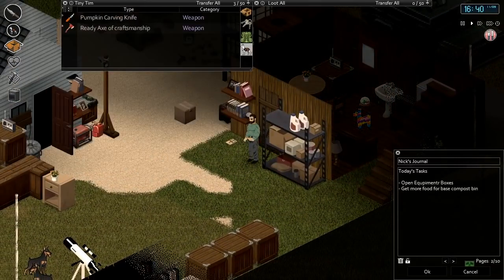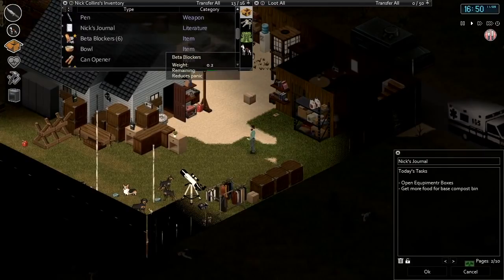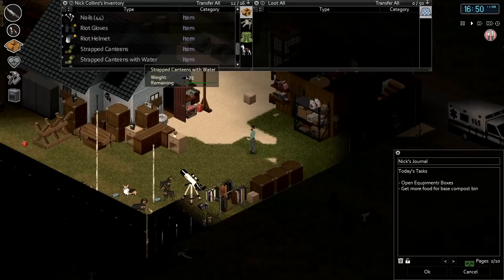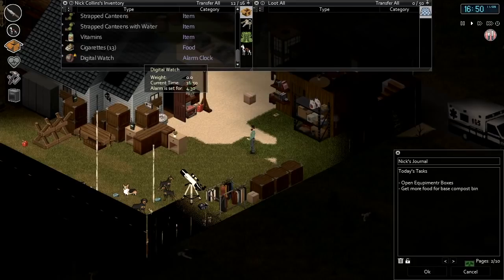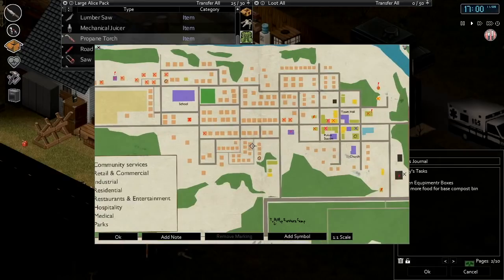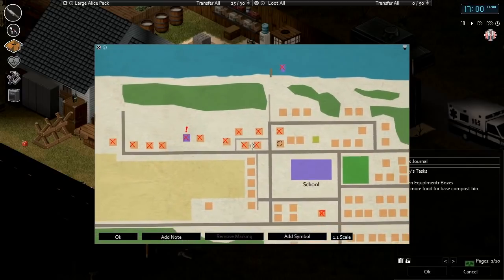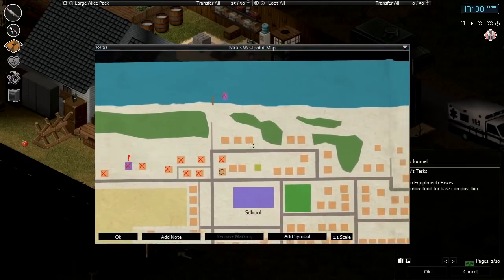It is 4:40 p.m. Let's take a look at our map — where are we going to go today to look for rotten food? We've kind of hit up both of the grocery stores and cleaned those out. I guess we could go back over here and search these again to make sure we get all the rest of the food from there. We have done a once-over through here.